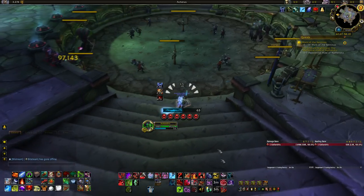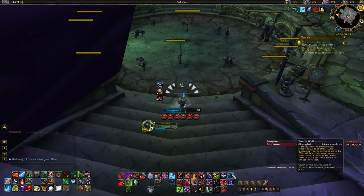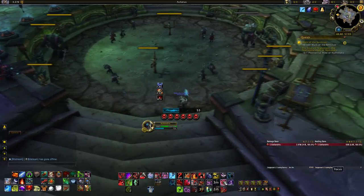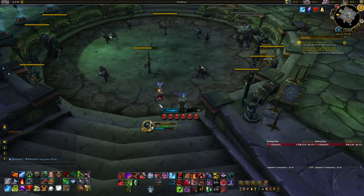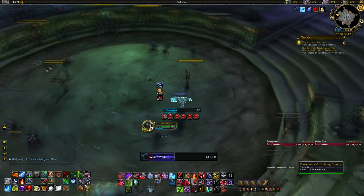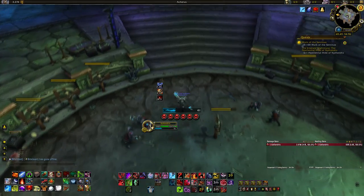For movement we have Wraith Walk, a 45-second cooldown. You channel this ability so you can't attack while using it or it will break, but it makes you move quickly. You can still use defensive abilities like Vampiric Blood or Icebound Fortitude while channeling Wraith Walk without breaking it.